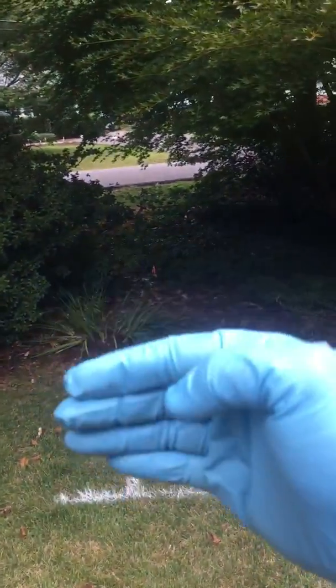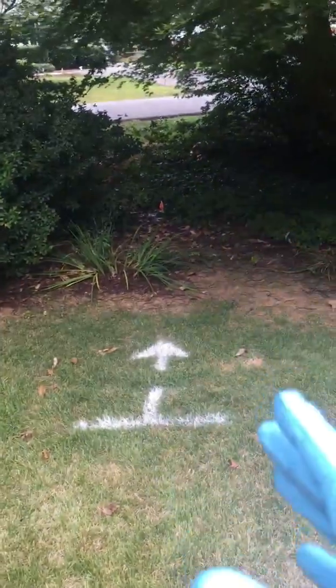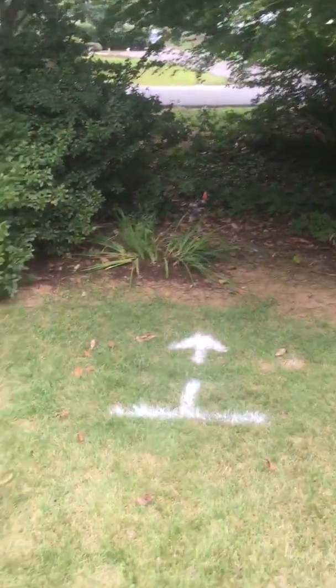The sewer broke, dropped down, and goes uphill, and then there's a massive ball of roots right there. Once we get it all exposed, we are going to hydro-jet it. Since we're in this little area right here, I'm gonna put a two-way clean-out so that we can go backwards and forwards if we ever need to.